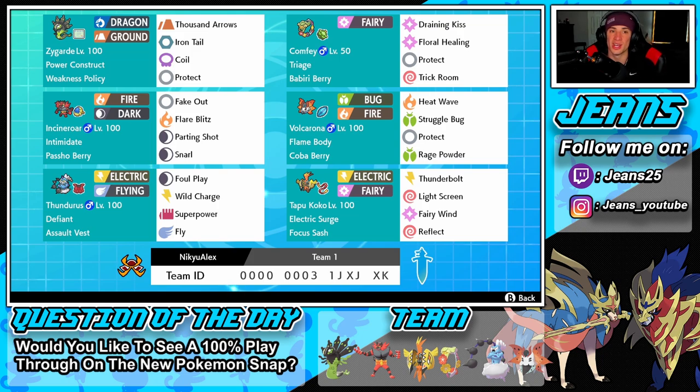Getting started with this team — Zygarde is up in the top left corner with dragon and ground typing. I absolutely love his typing considering it's so different from other Pokemon. His Power Construct ability means when his HP drops below half, he gets a big stat boost and changes forms. We also have the weakness policy which we can proc with Comfey, alongside thousand arrows, iron tail, coil, and protect as his moveset.